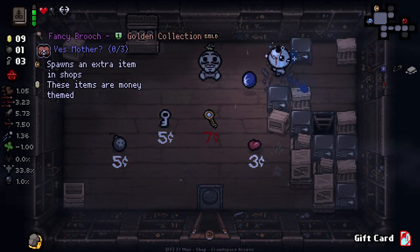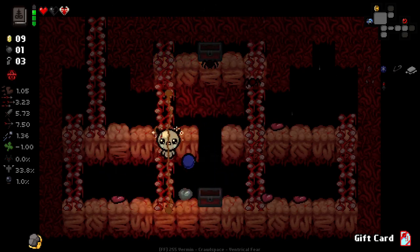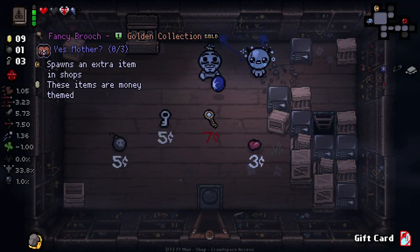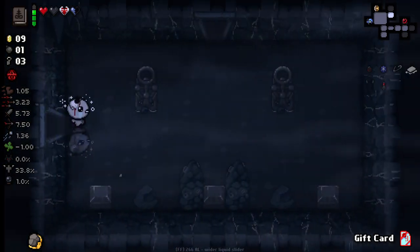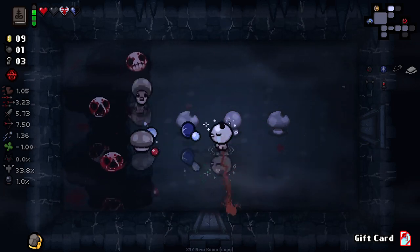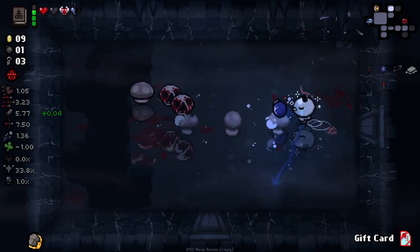We do have the ability for a Crawl Space here, which I'll definitely take advantage of. The Crawl Spaces are new now, as you can clearly see. Soul Heart — very, very nice. I have a little bit of an idea: Gift Card is so good, but there are going to be very rare chances for us to get more than one Mystery Gift item.